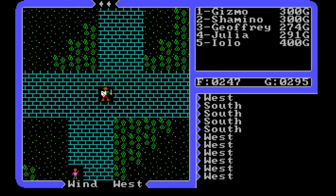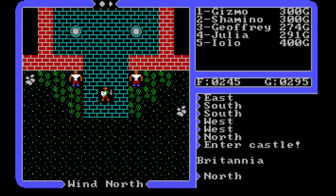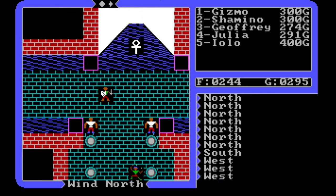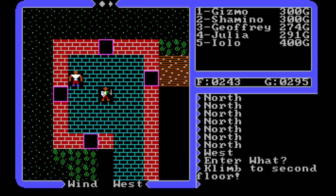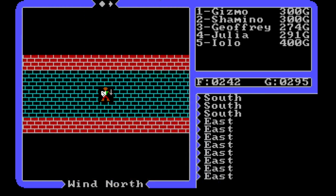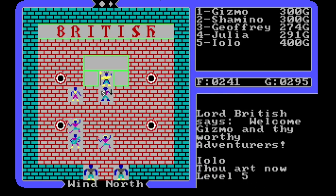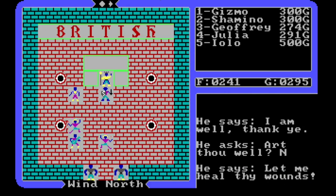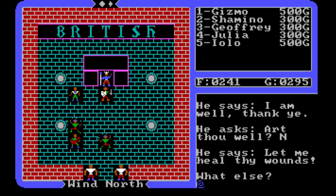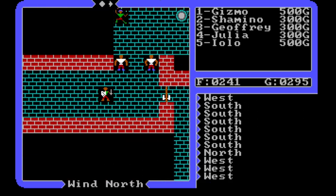Let's get out and talk to Lord British. He can heal me — I could grind compassion that way since he heals if you ask about his health. Let's talk to him first. All right — Iolo is now level five! Joffrey and Julia got a little bit of healing too. That's a good thought I hadn't considered — I could just grind that out.